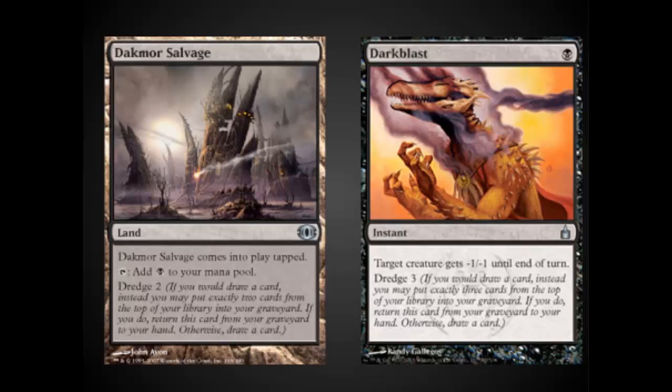There are some other singletons that we occasionally see added to decks like this. I'm a big fan of Dark Blast if you're playing against creatures. Dread Return Salvage is also a nice way to get additional mana if you need it. Occasionally when playing against Workshop decks, you need to get one mana out so that you can cast your spells like Cabal Therapy. This is a way to guarantee that if the deck has a stocked graveyard, you've got a way to get a land back into play.